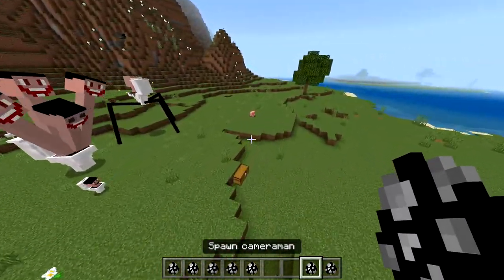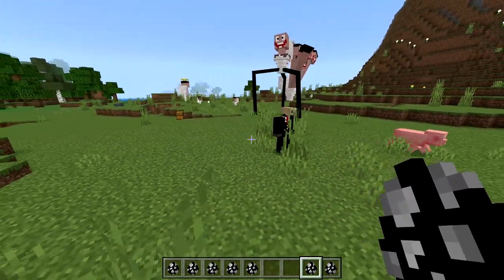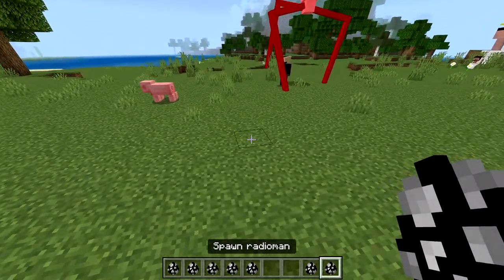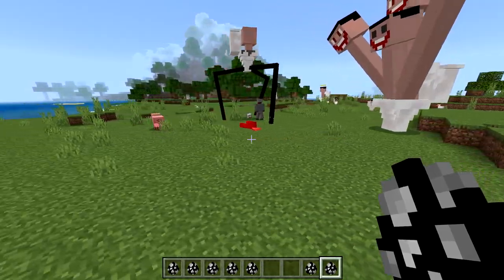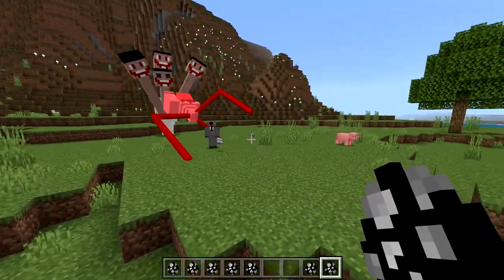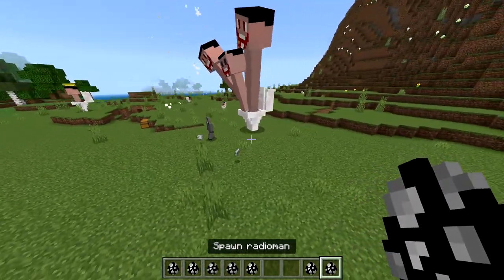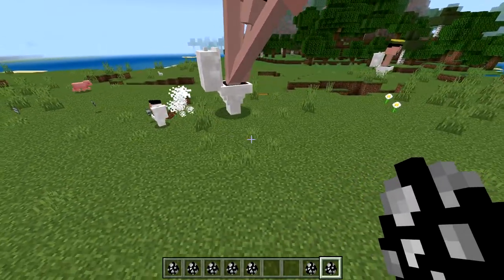I guess we'll try to spawn some of the good guys now, and we only have two. The first one is cameraman - he's a camera with a suit on. And the other one is radio man. I know there are others in the series, but these are the ones available in this add-on. Whoa, radio man kind of dealt with that issue - wait, is radio man strong?